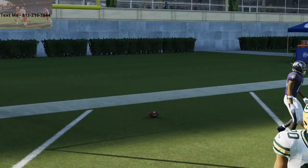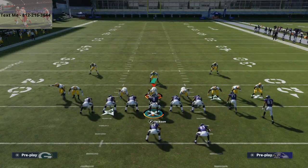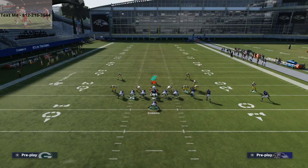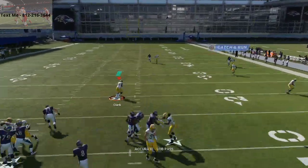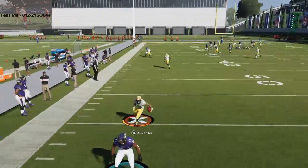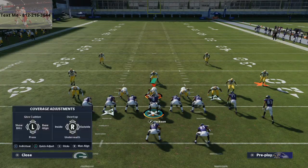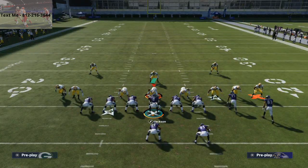I want to show you the running back route. This is motion stick — all I'm doing is streaking Marquise Brown. The running back route, when he comes out of the backfield, you're going to see that he's automatically unbumpable — they can't press him. So he's going to get an automatic win animation. If there's no safety over the top, you can sometimes get it over the top. Now, that's Jair Alexander, so it's a little bit harder to get it burned over the top because of his abilities. But you see, you get that instant win.